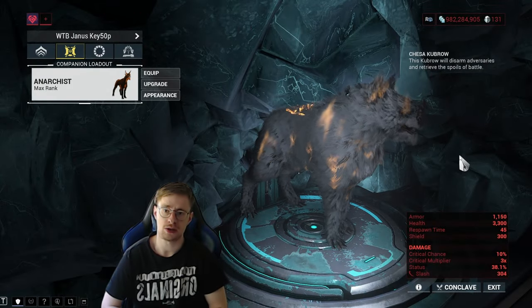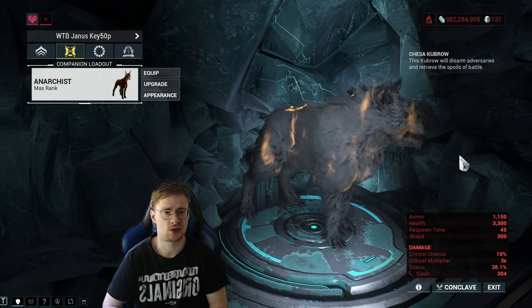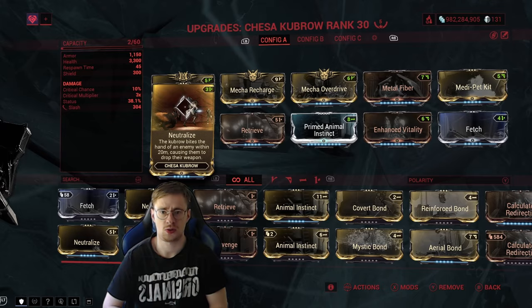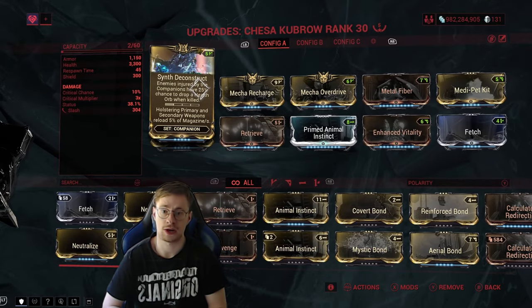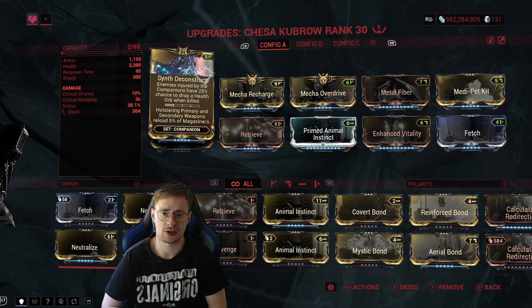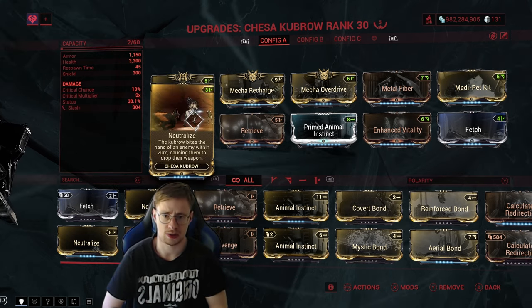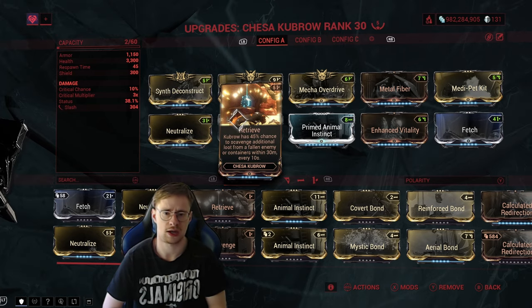Starting off the builds — I'm a huge Smita main, so I decided to do something else. I decided to use the Cease Akimbo, and the reason for that is you have this mod which is very helpful when it comes to Equilibrium, which I'll show you once we get to the Vauban build. The mod is called Synth Deconstruct — enemies injured by companions have a 25% chance to drop a health orb when killed. Since enemies are always going to be stuck in the vortex, it's very easy for the companion to go there and attack. I also like the unique Cease Akimbo mod called Neutralize — it makes enemies drop their weapons. Retrieve is also quite nice, giving a chance to scavenge additional loot from fallen enemies.